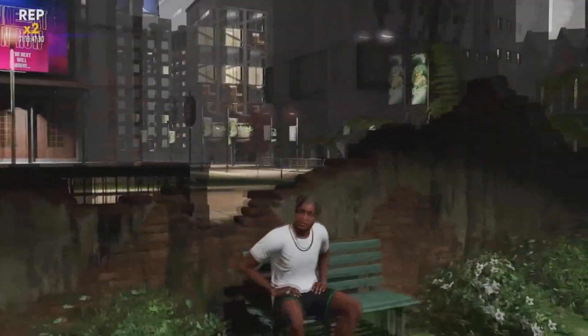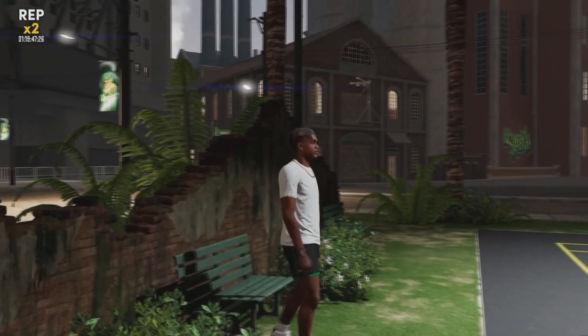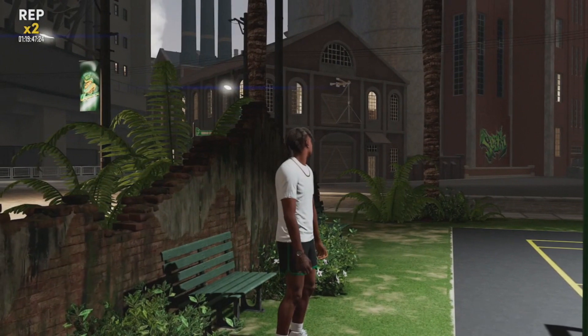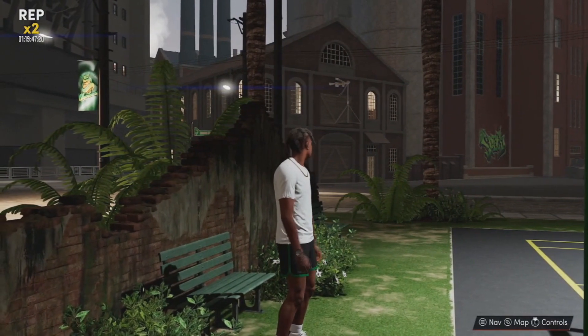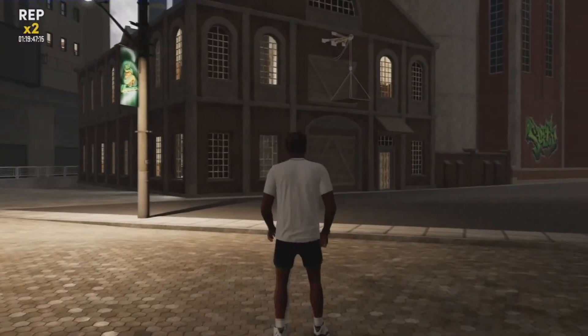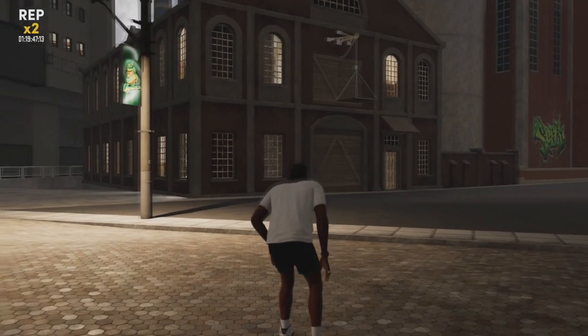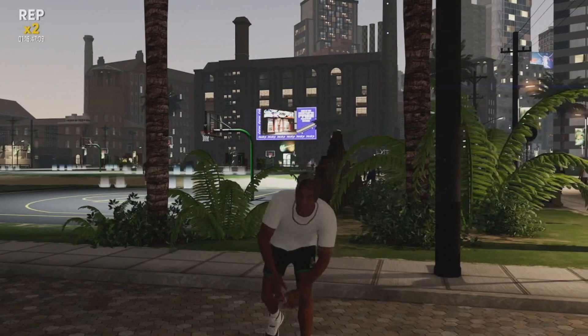First of all, let's talk about how I'm sitting down. Look how cool of a feature that is — you can sit down on benches. To do that, you just want to hold X on Xbox and then hold Square on PlayStation 5. You can even sit in the middle of the street. Or take a knee. If you're a big man, you get different animations based on how tall you are.